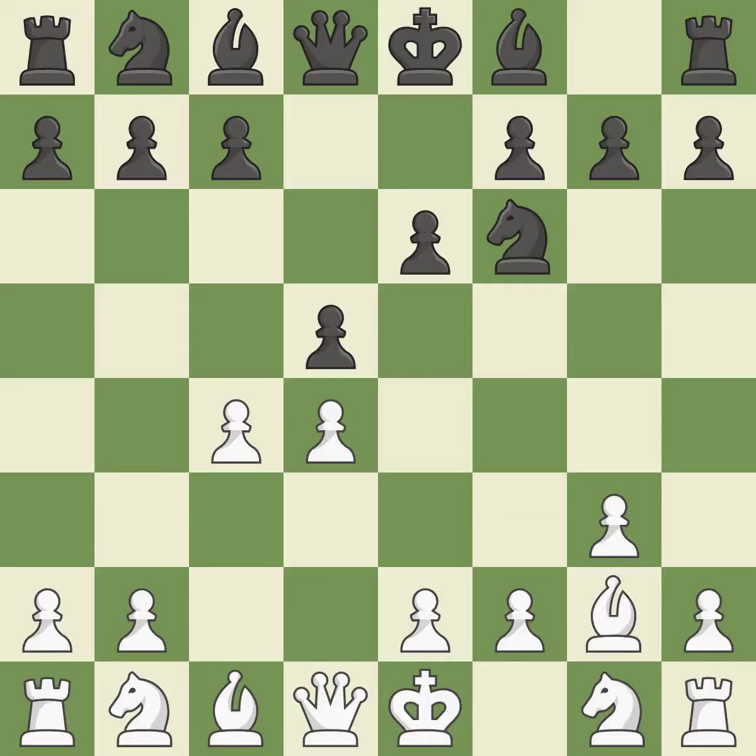Fianchetto move BG2 places the bishop on the long diagonal. DXC4 captures the gambit pawn and opens up the center. NF3 develops the Knight toward the center, supports the D4 pawn and prepares castling.